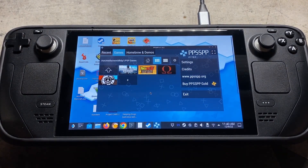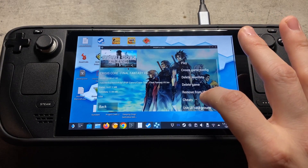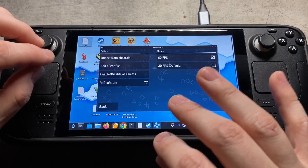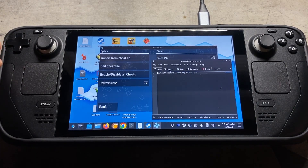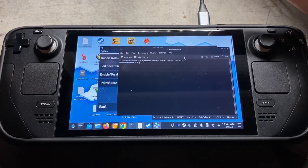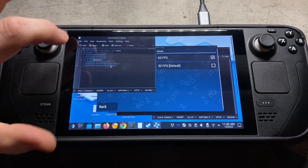You can press and hold on a specific game to edit its cheats, then go to cheats. When we press edit cheat file, nothing comes up — that's because PPSSPP doesn't have access to the folders. What we can do is copy a specific line — I'll put it down in the comments as well — then come down to the bottom left and go to system console, right-click, paste that line, and hit enter. Now when we come back and say edit cheat file, it opens the file.